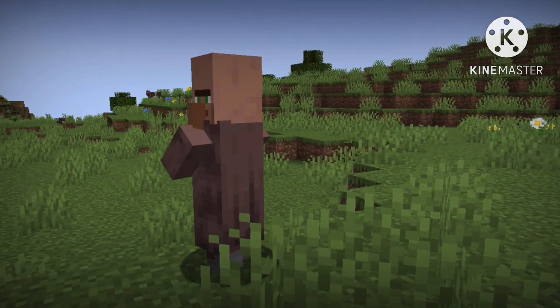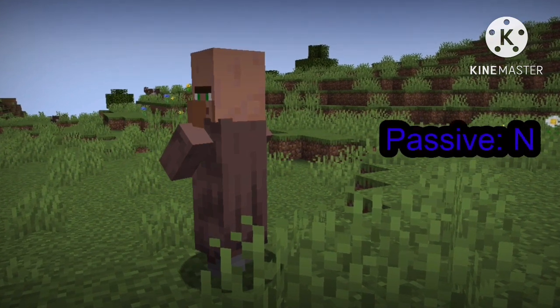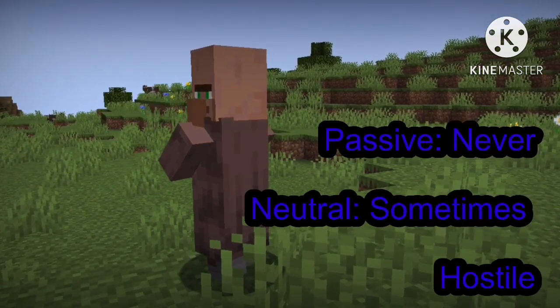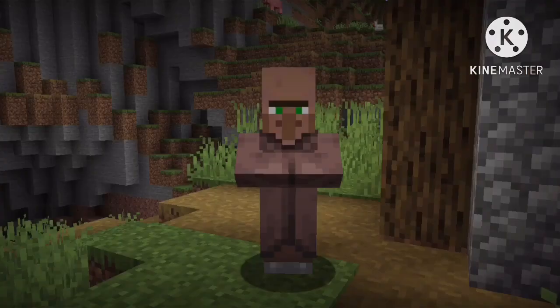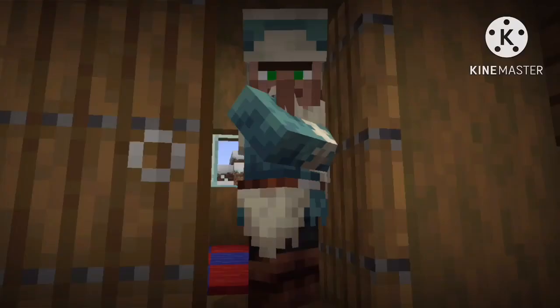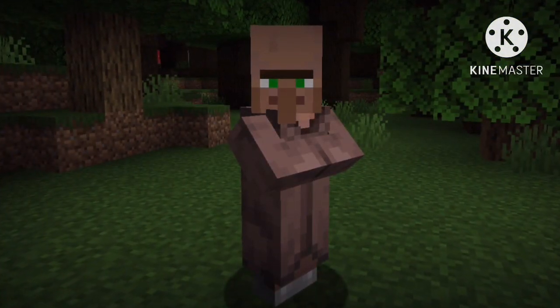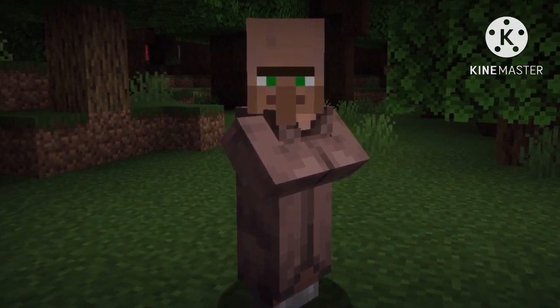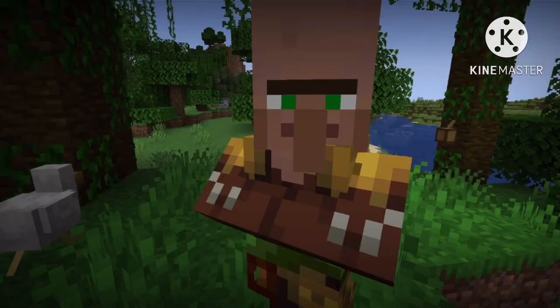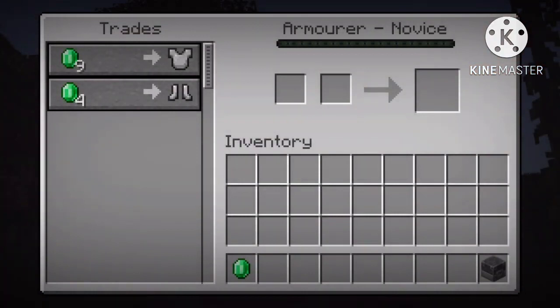A villager is a passive mob, a type of mob that doesn't attack the player under any conditions. Other mob types include neutral and hostile. They spawn naturally in 5 biomes: desert, plains, savannah, snowy tundra and taiga, but can also be spawned by the player in any biome. 7 of these biomes, including the ones mentioned before, along with jungle and swamp, have outfits that villagers spawn wearing. Although neutral, they can still interact with the player via trade.